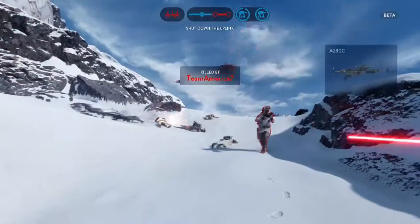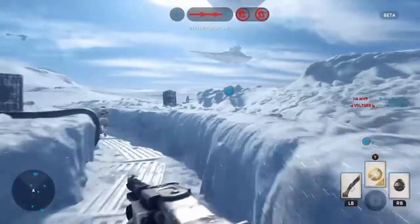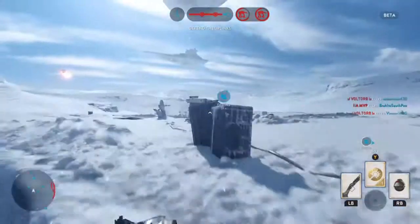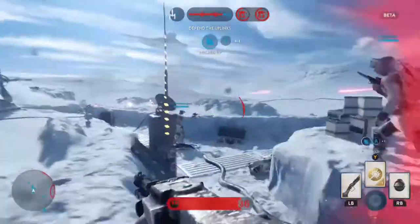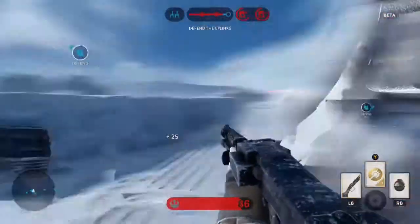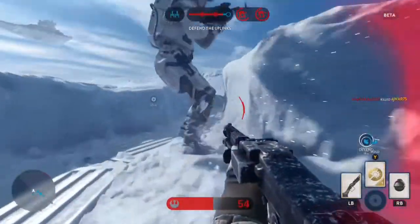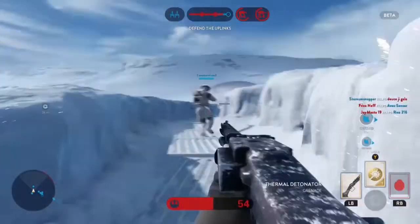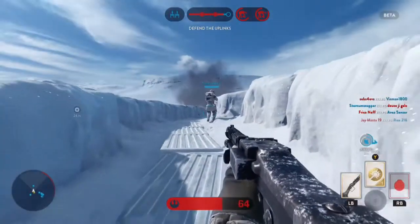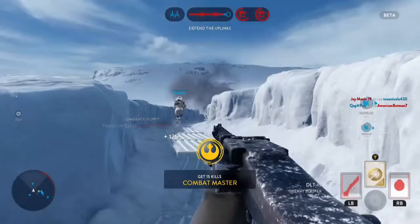Peek-a-boo — little quick shot with the Carcano cycler rifle. Same gun they killed Kennedy with, goddammit. If you can kill Kennedy, you can kill a rebel. I also like to call it the peek-a-boo rifle. If you can get a headshot, just poke it out and peek-a-boo — I see you.